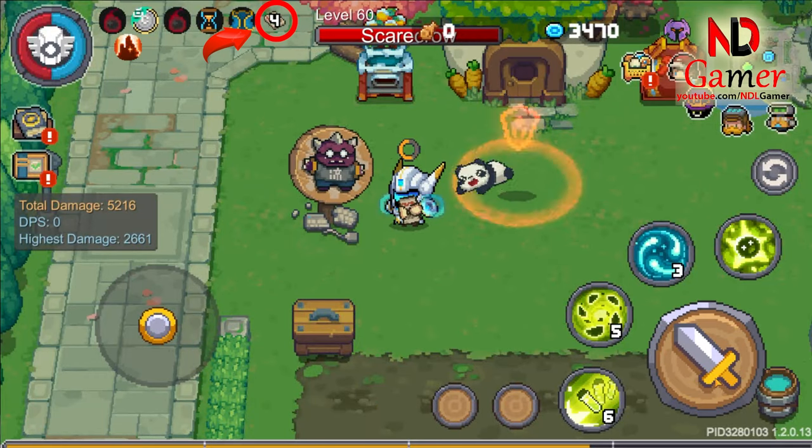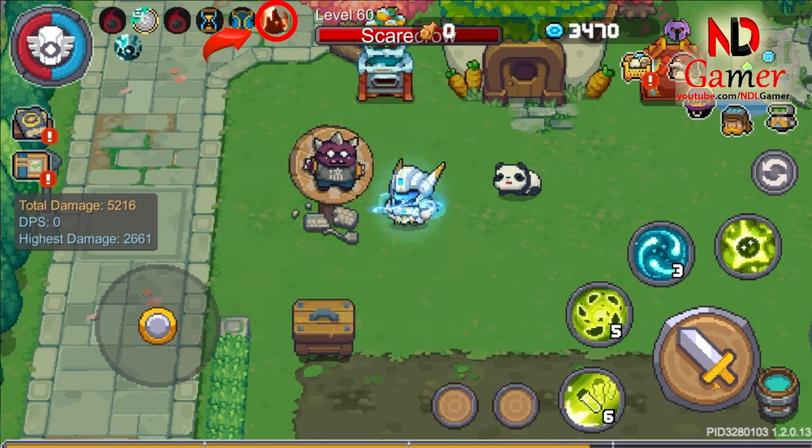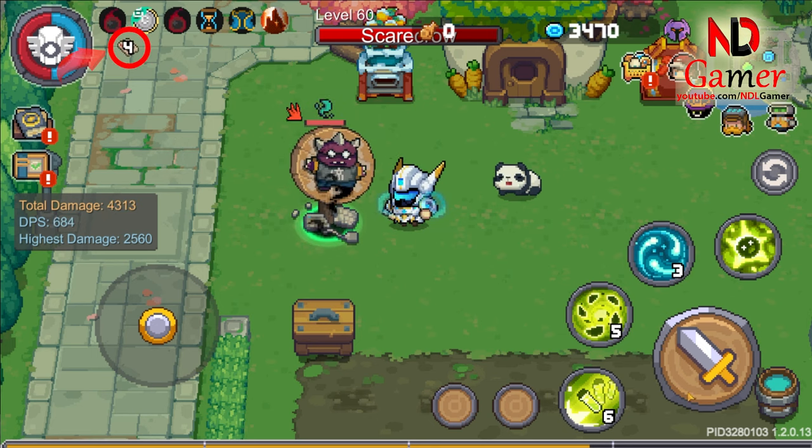If you fully charge the weapon, you need to wait for this stat to reach 20 before releasing it to maximize damage. Otherwise, you can just perform regular attacks to let this stat automatically charge to 20, and then fully charge the weapon.